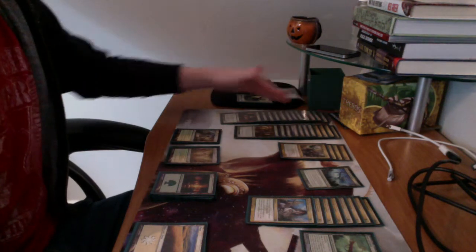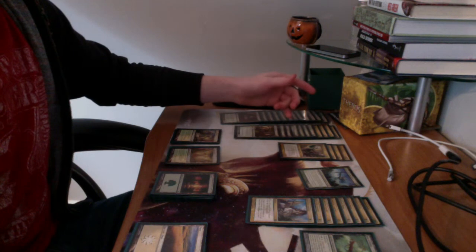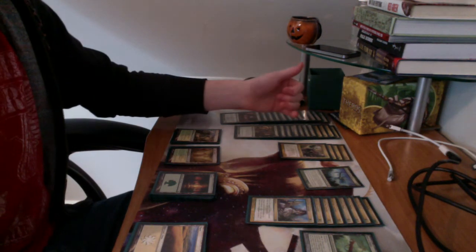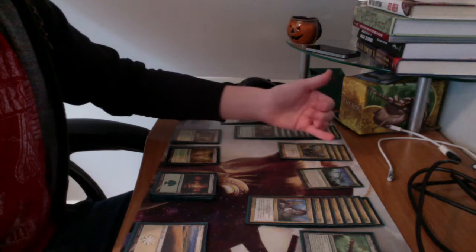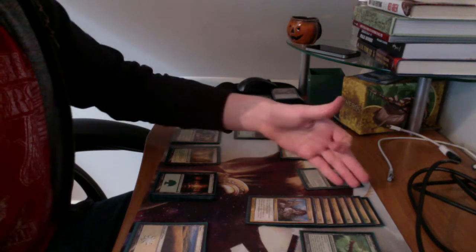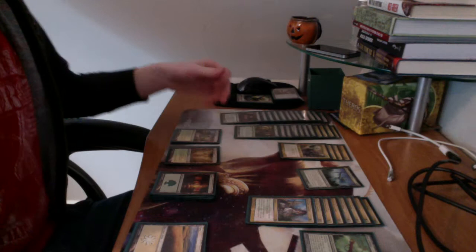I have 12 one-drop creatures, 11 two-drop creatures, 4 three-drop creatures, and a four-drop creature, which is my legendary creature. It's Nylea, God of the Hunt. Then I have 8 two-drop spells, and a Bow of Nylea, which is a 3-drop artifact.